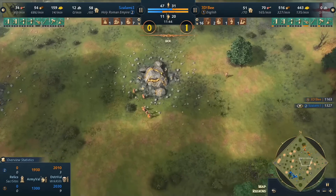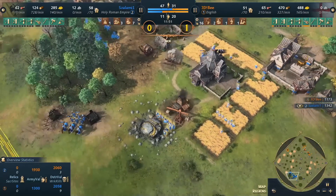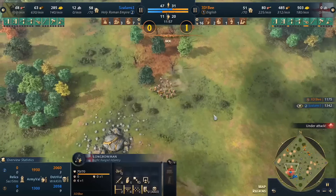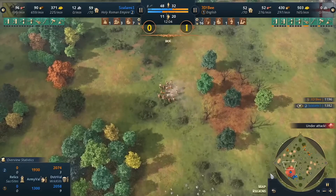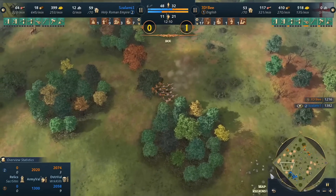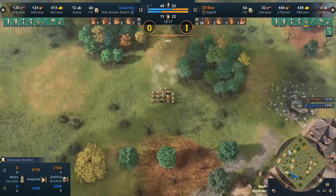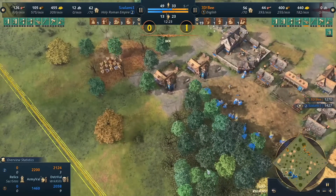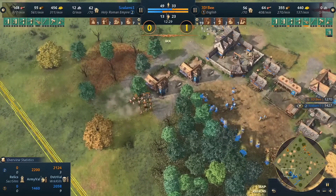What b did well was deny the wood line first alongside the food — that prevented the farm transition, which we now see salami attempting. This takes a bit of time as villagers have to build farms and then start gathering. All this time b is moving out to take the next food resource — the boar — and he's even walling it up this time to prevent any horseman raid like we saw before. Salami making a transition to farms is slowing him down really badly, while b is learning from the previous boar.